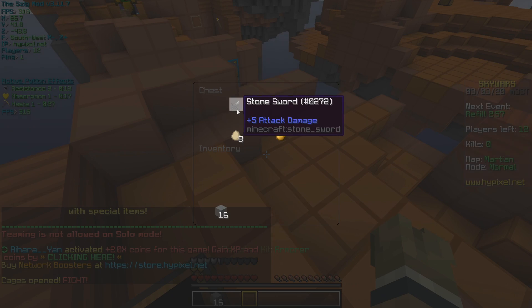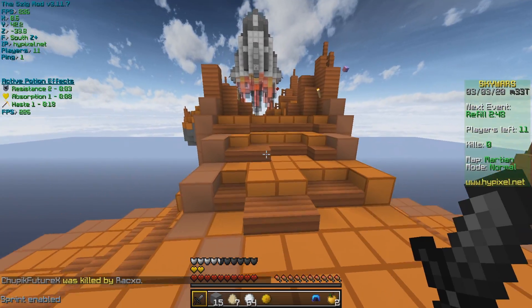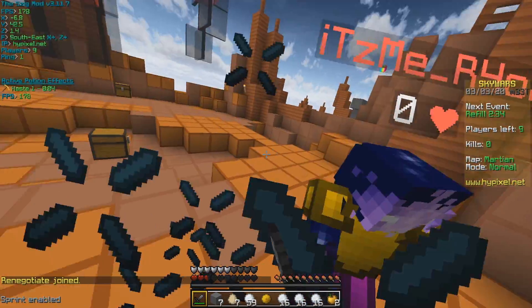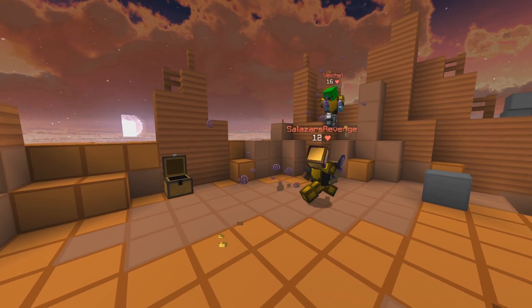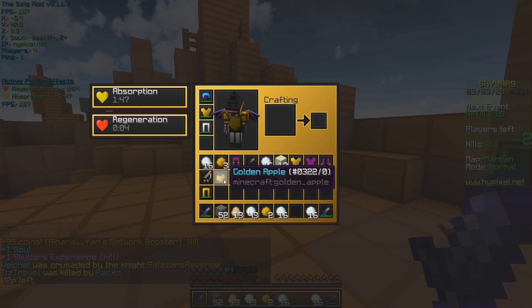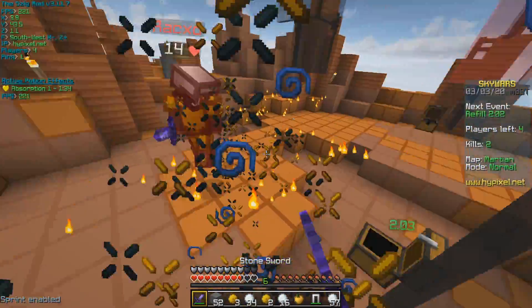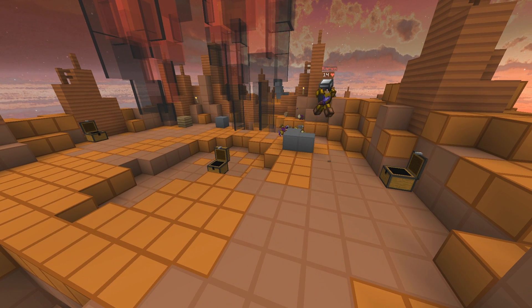Here we are in normal mode Skywars on Martian. I'm going to rush mid quickly — that guy's going to take my chests, so I'll pop that on. Fingers crossed. I was going to say hopefully no one comes, but I should be able to kill him. There we go — wait, what? I wonder if I had the block kick working or something. I don't see him there. Get a few rods — we killed him somehow! We have a lot of pearls, a lot of pearls for normal mode, so we should be able to win this pretty easily. Watch this be a hacker... it's actually a hacker! A hacker! Thank you.